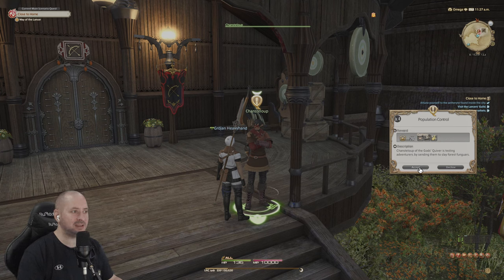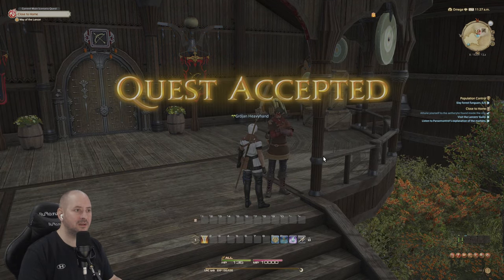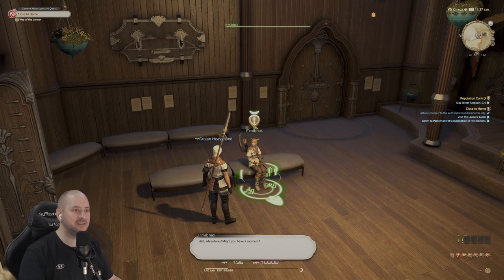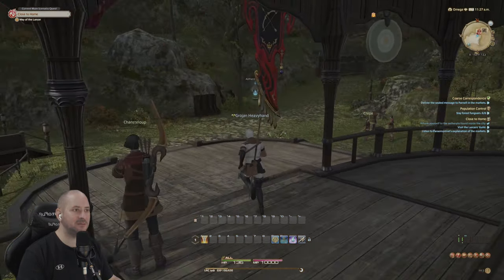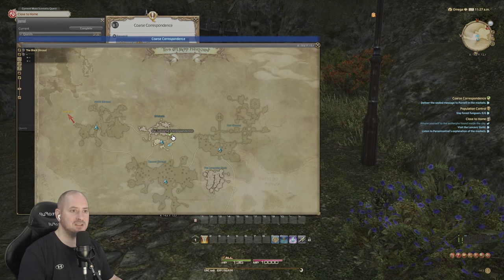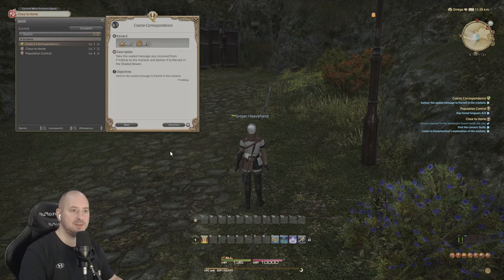Chantleoup - the God's Quiver is testing the convention by sending them to slay Forest Fungars. We'll go and fight them. There's another quest in this building. The Archer's Guild wishes us to deliver a sealed message to the markets. So we've got another quest - deliver the sealed message, that's our course correspondence. Let's check that on the map - we've got to go there to the market. We go through here - it looks like a bit of an instance thing where it loads you in.